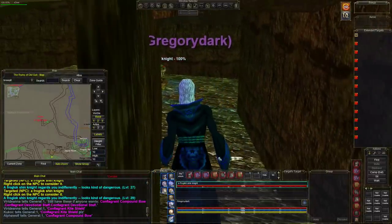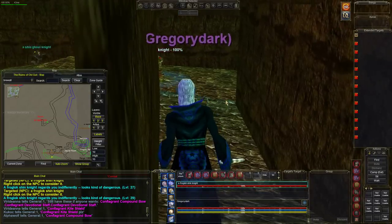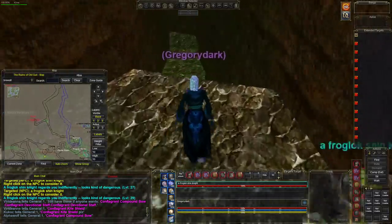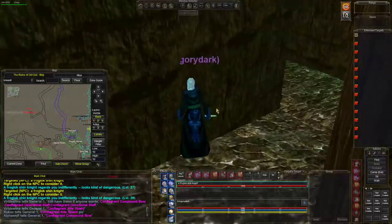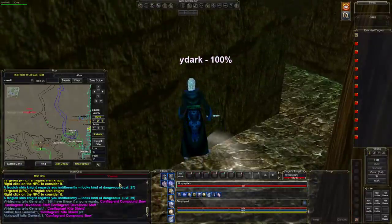You can see the undead guy down there — there he goes by. We're gonna take a right here and pop invisibility undead. You're gonna have to be quick.